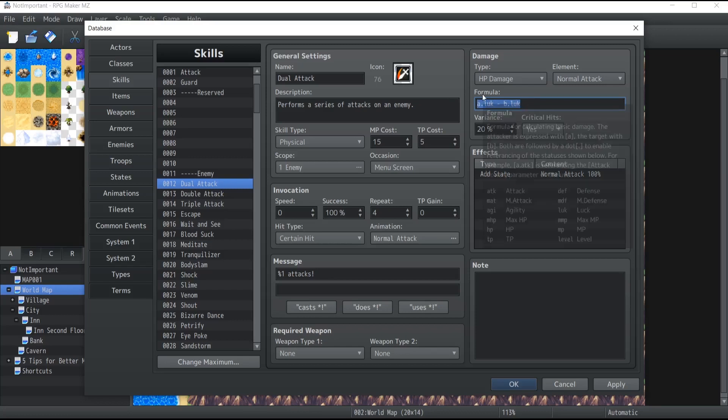The variance gives a little randomness to the damage of your skills. Once the formula is calculated, it will take that number and either add or subtract up to 20% of it. So if your formula gave 100 damage, a variance of 20 means the damage will be somewhere between 80 and 120. You also have the option to enable critical hits or not.